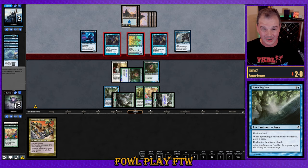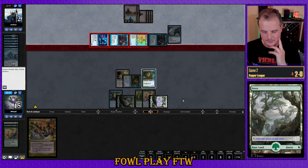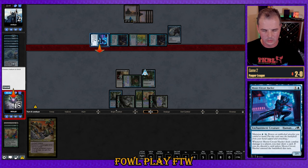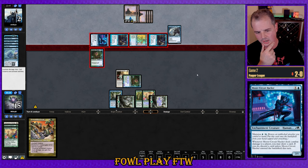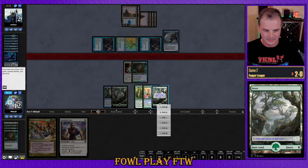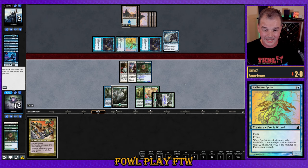Three fairies attacking in the air, Moon Circuit Hacker attacking wide. If we draw a one-mana aura — because we can go green, white — we can't double aura next turn with Armadillo Cloak being one of the auras. I think we just go ahead and block and get the trade. Circuit Hacker off the board is a good thing. Sentinel's Eyes is also a good thing. My opponent still has counter magic up, so let's use Sentinel's Eyes to exhaust counter spell and Spell Stutter Sprite out of their hand.